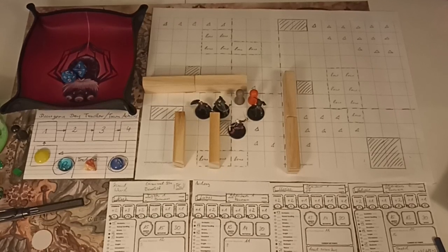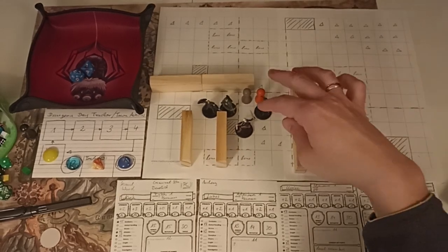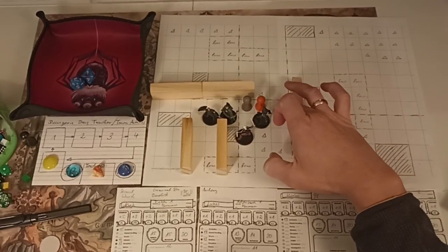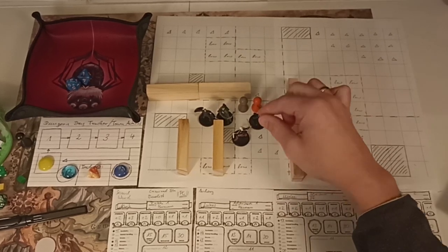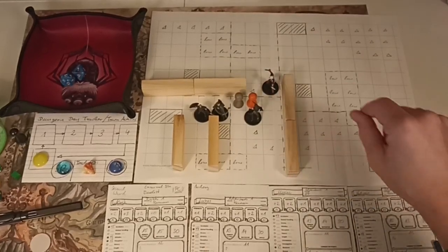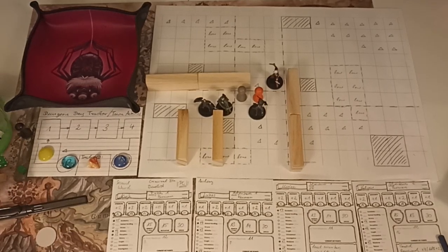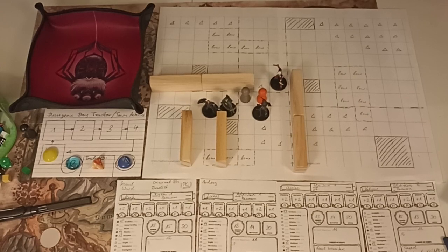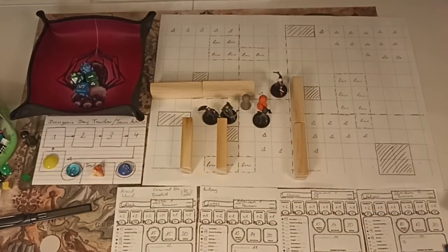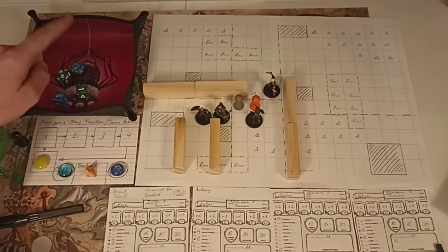At initiative 14 we have Mia Lee and Lucas. Mia Lee moves up six squares - no attacks of opportunity - and attacks the orange zombie with her dual scimitars. Blue and green, 2d6, and she gets plus two, so she attacks plus four versus the orange zombie.